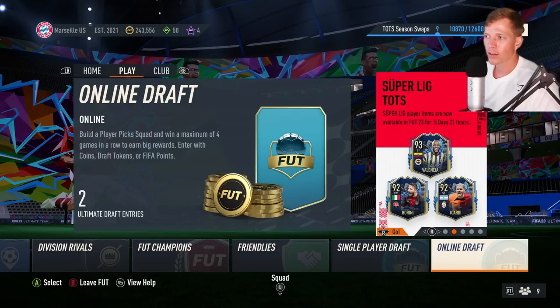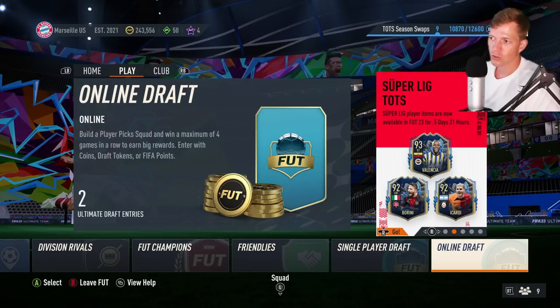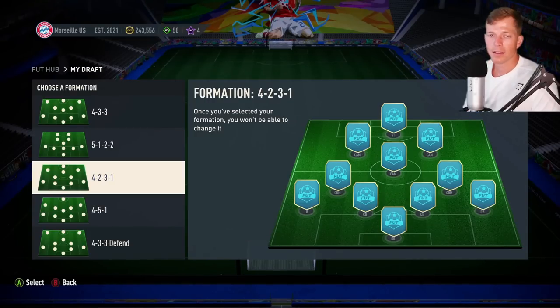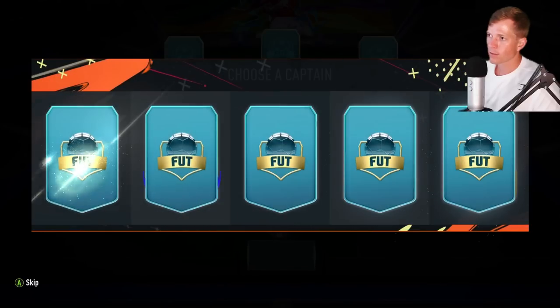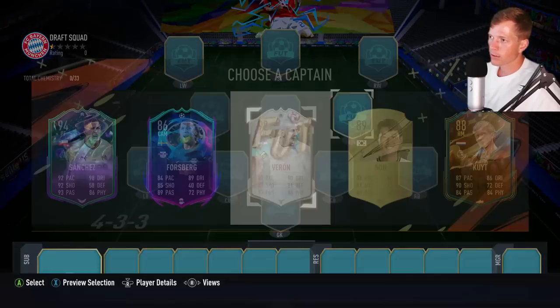Today we are going to be doing another online FUT draft. We've got two free draft tokens to use still, so I want to get these used up. I kind of made it a goal for myself to get our FUT draft record back to even — back to 500 — before FIFA 24 comes out. Hopefully we can get there. I'm going to snag this 4-3-3 formation; that's a pretty standard one that I like a lot and I feel like it shouldn't be too difficult to get a lot of the players that we need.